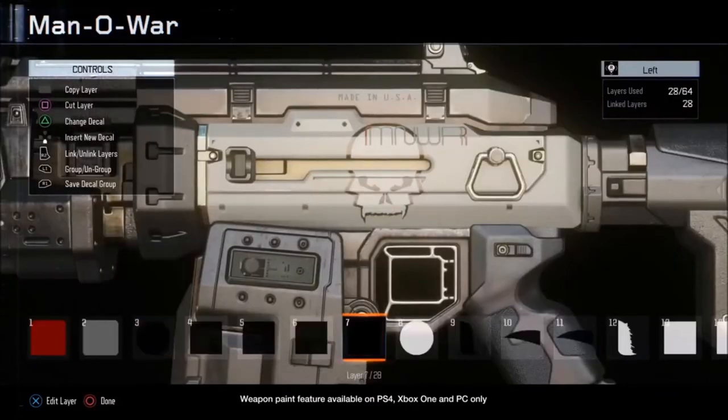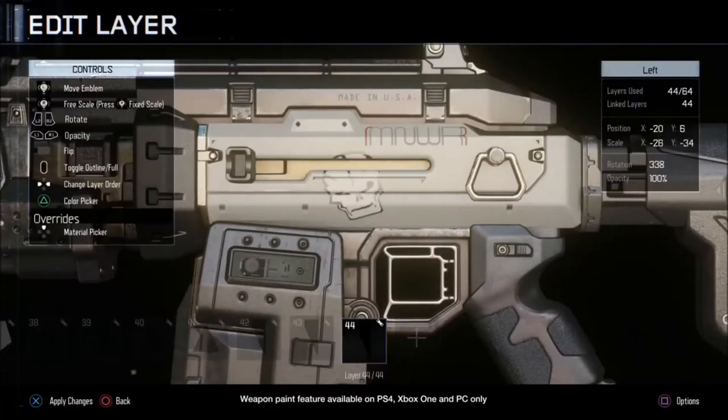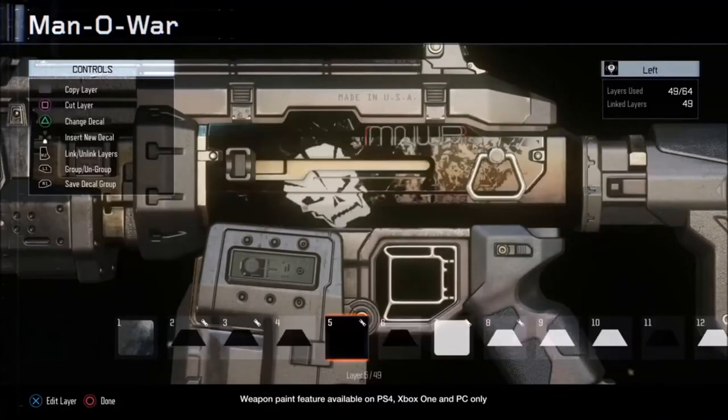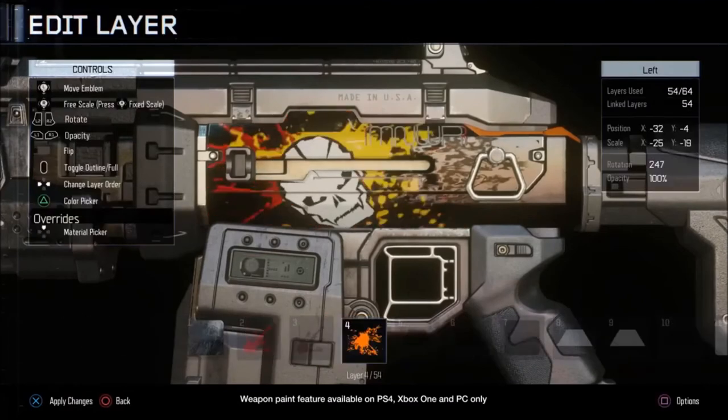We had to pay for camouflage weapons through DLC. You don't have to give us that — give us this kind of feature and now we're happy to create our own weapons. The game is still lacking, but the ability to create your own design on your weapon is super cool.